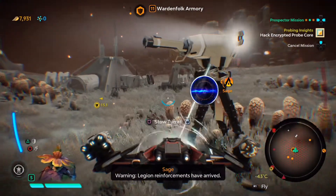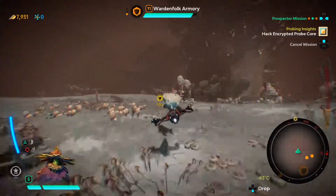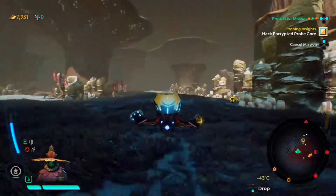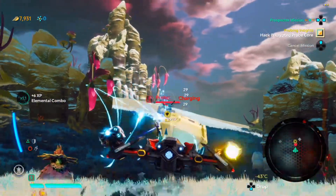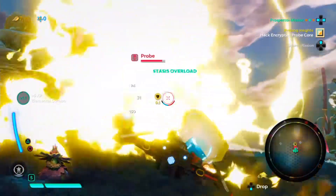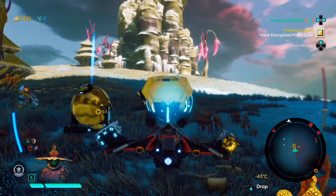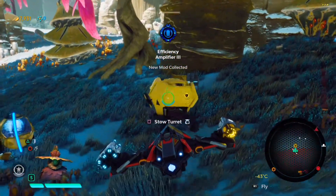Warning — Legion reinforcements have arrived. Where do we have to hack the probe? More reinforcements are coming. To get some more control. There's a probe — you know those guys, they can heal other units. They suck. Cool if we could get our own probe — then it would be awesome — but since this one is from the enemy, they suck. He's gone. Get some nice gear out of it — a Level 3 amplifier. That's actually pretty good.